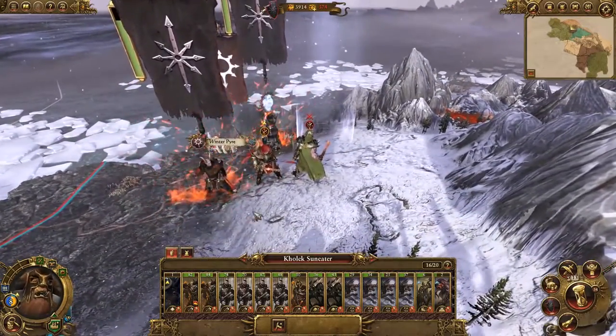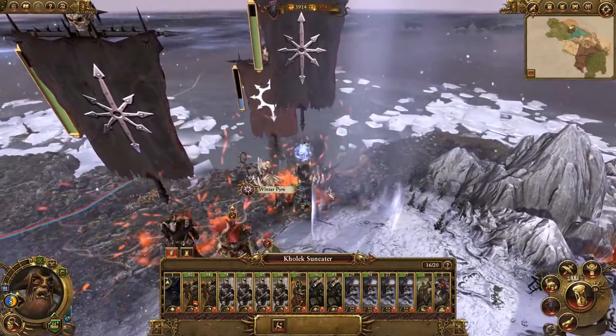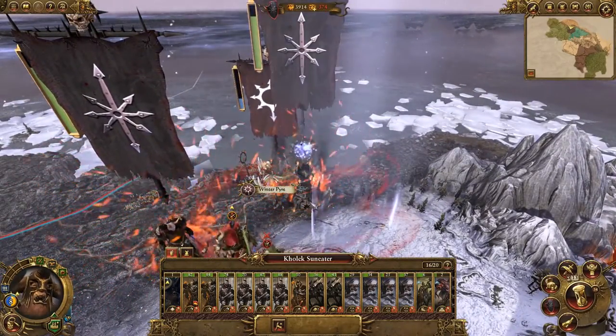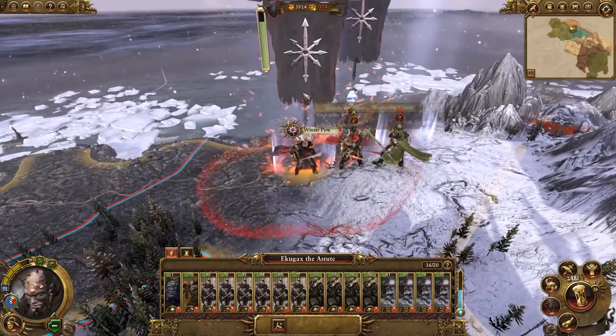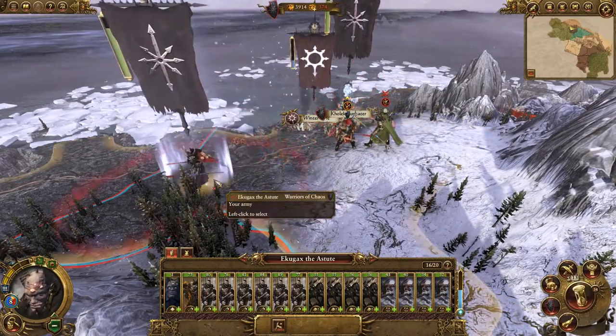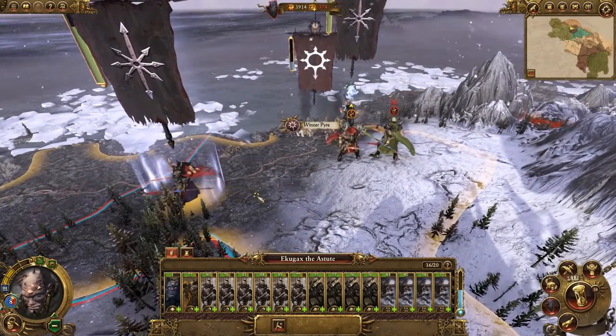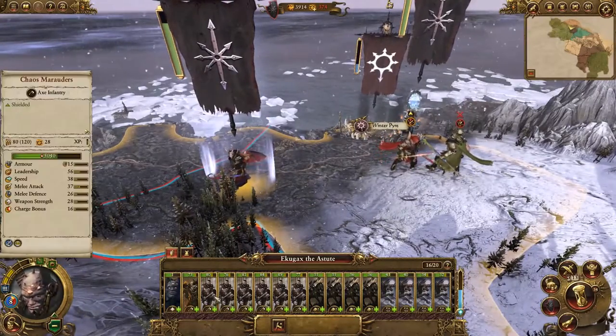At this point you may have noticed those fiery particle effects on our two hordes. This is a sign that our hordes are suffering attrition, and this is happening because their proximity to each other means that they're infighting. This creates a little tension for the player as it means you can't have your hordes right next to each other at all times, so you'll have to be fairly strategic in their campaign map placement when you're on the move.